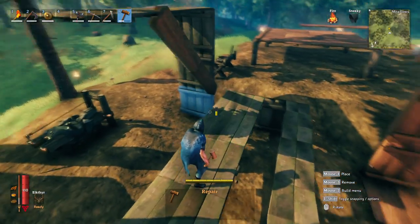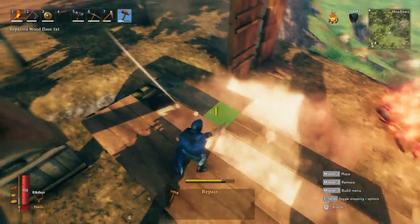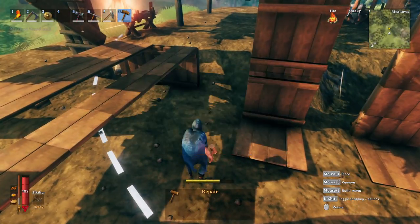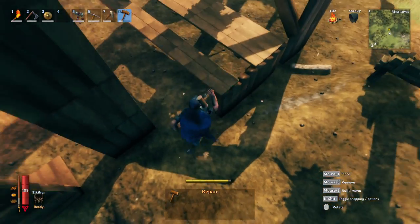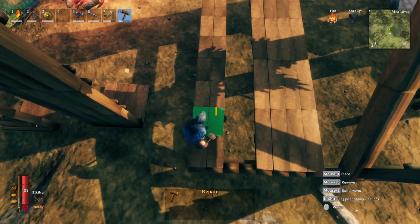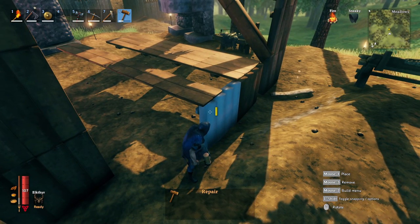Now let's talk about building outward from a piece and how the game judges how far you can build out. You can see this piece here is blue and then the next piece snapped to it immediately goes green. I'm not 100% sure if it's based on a weight value we can't see — like in Seven Days to Die — or if it's a count limit, but I'll cover everything I've discovered.